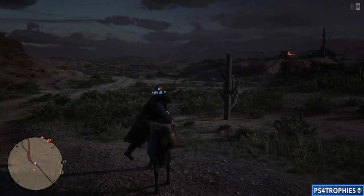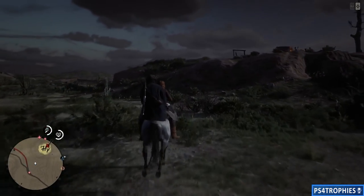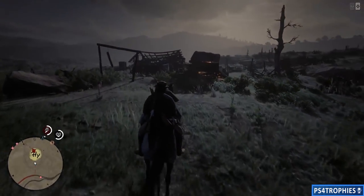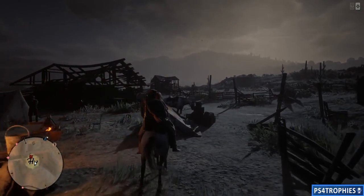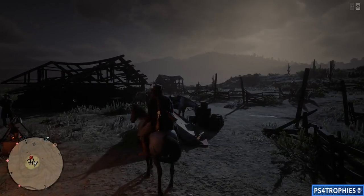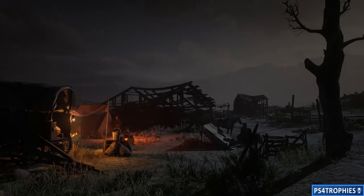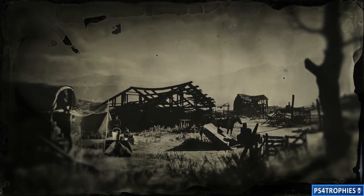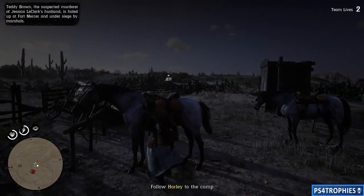Once you're back out, you'll notice the time of day change. Now norm and I are going to gallop over to the starting point together — have your partner hop on your horse and come in here together. When you arrive, you'll have the option to start matchmaking again, but you don't want to do that. 'Start Mission' is the option you want to choose. You'll be starting this mission as just a posse of two.